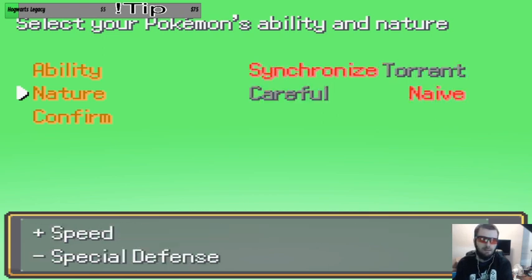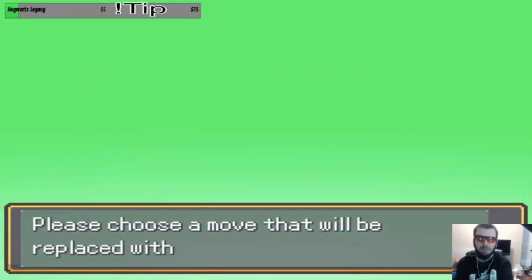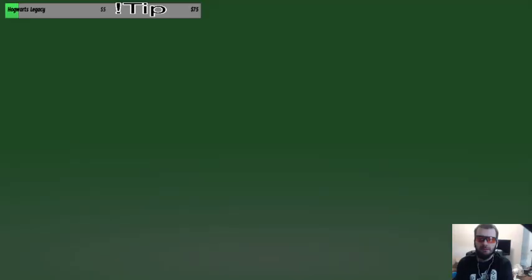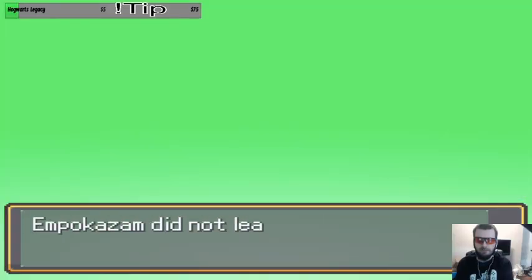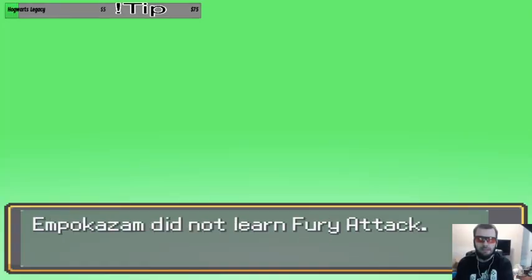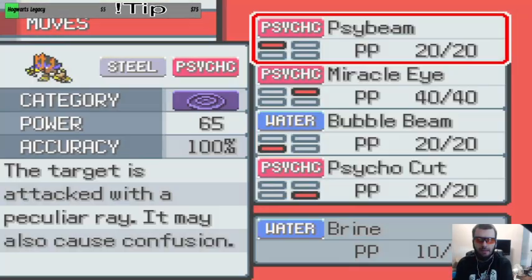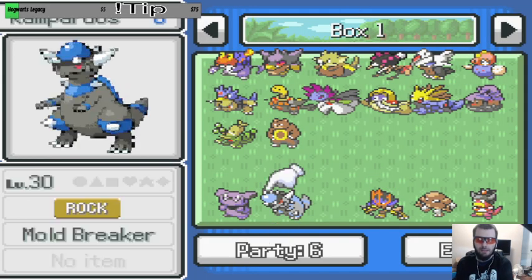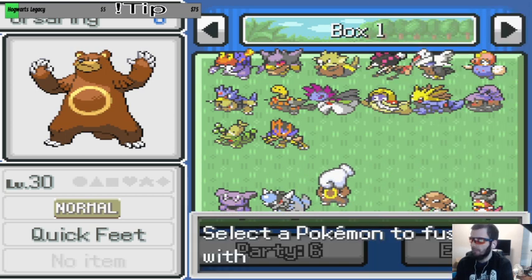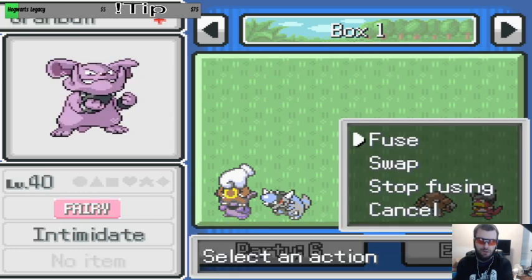It's got Pokémon arms. Synchronize plus Speed on that. Combined moves — Bubble Beam, what do we got? Give it Reflect. The Steel/Psychic, okay. Brine — no. Where's your Metal Claw? You need another Metal Claw. Again, best fusion for that. Let's see what we got here.